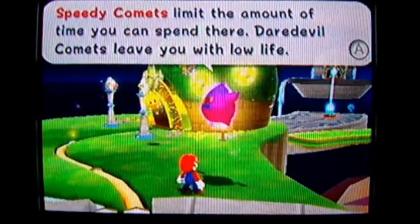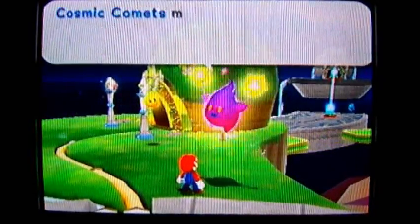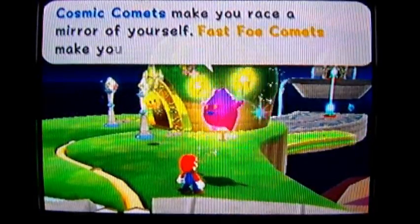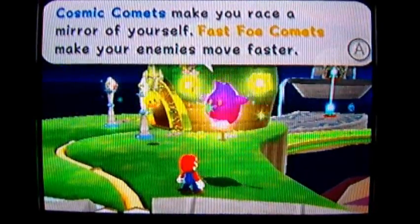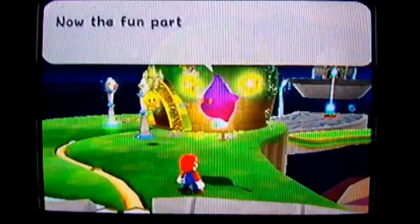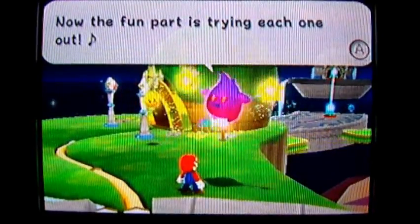Speedy comets limit the amount of time you could spend there — they're the red ones. Cosmics are the blue ones. You gotta race a Cosmic Mario on the Fast Full ones. Those are actually pretty tricky, the Fast Full ones.